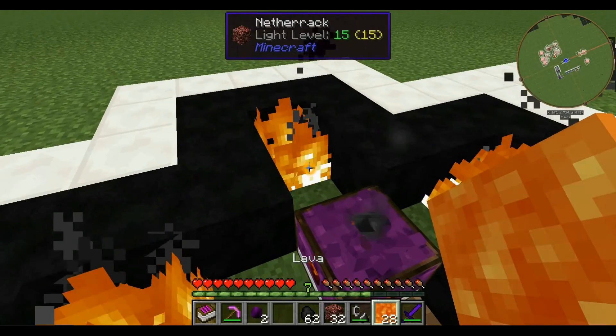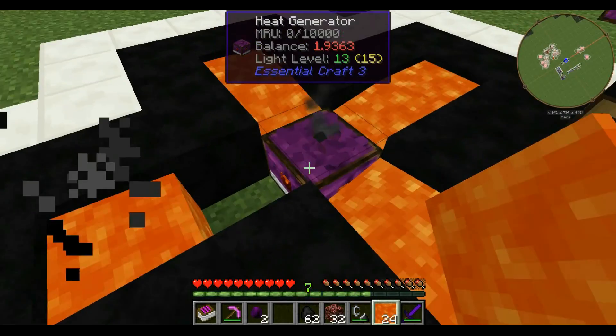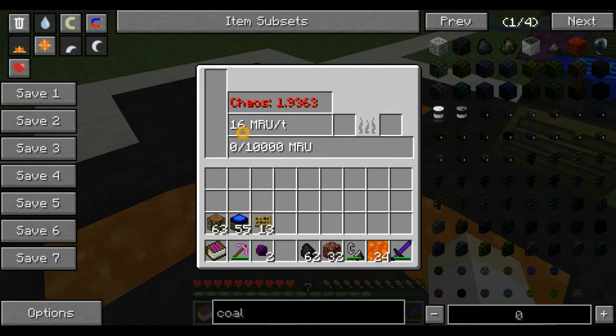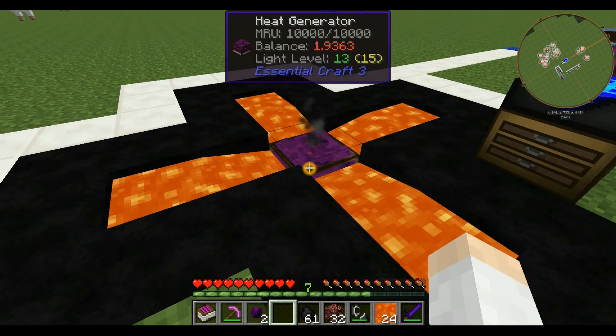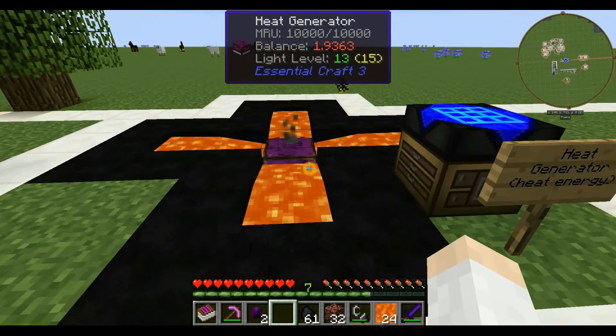The most efficient way is with lava. I have lava squares placed in the four spots. That's the configuration for using lava — now it's the proper 16 MRU per tick. We put a coal in there and this thing's already filled up and it's not even halfway done burning the coal. So this is far and away the most efficient way to use this generator. It's not hard to get four lavas, so absolutely do it this way. That's the Heat Generator — it uses coal to make power, and it's probably one of the more efficient ones.